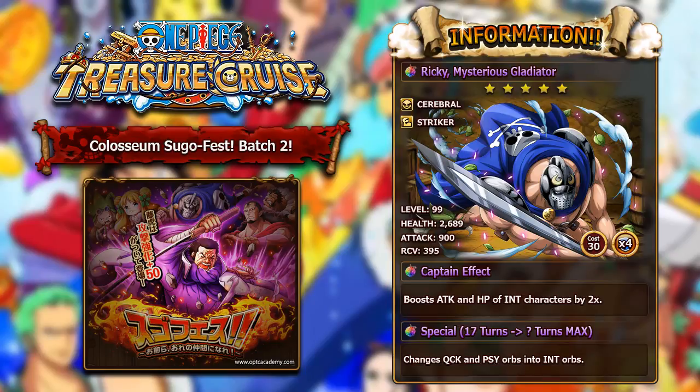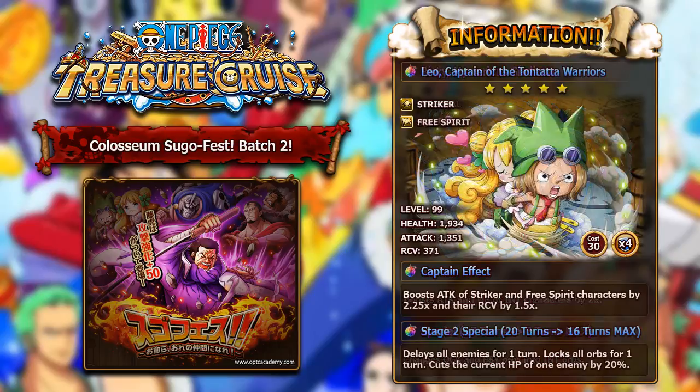Now let's move on to the second character of the batch, which is Leo, captain of the Tontata Warriors. This guy is a 5-star unit and is a Quick Striker Free Spirit character. At level 99, his stats are pretty okay: 1,934 health, 1,351 attack, and 371 recovery. His recovery and attack are actually pretty decent, so overall he's a really nice unit. His captain effect will boost the attack of Striker and Free Spirit characters by 2.25, and their recovery by 1.5. If you don't have a really good Free Spirit or Striker leader and you pull this guy, you should be pretty happy because that's actually a pretty decent captain ability.